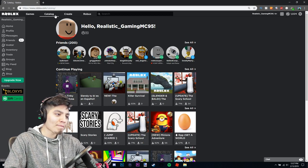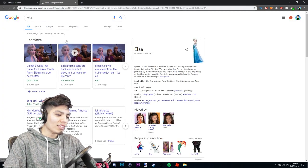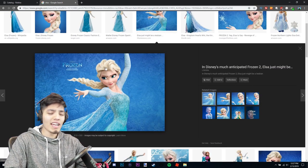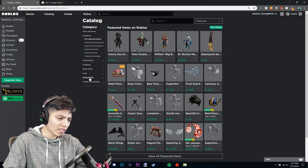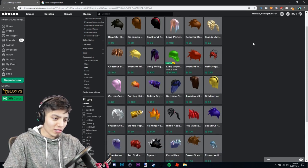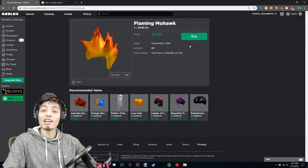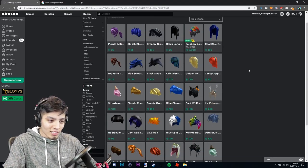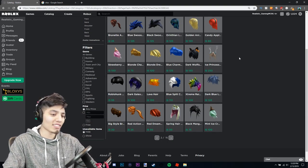Let's head over to the catalog. Let's look at Elsa real quick so we can get her details perfected. Let's go to images and click a random picture. She has blonde braided hair in a ponytail — that shouldn't be hard to find in Roblox. Let's go to accessories, hair, and see what we have in store. This one looks pretty cool but it's not in a ponytail so that's not gonna work.